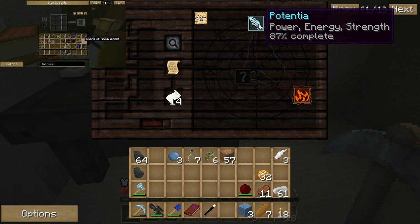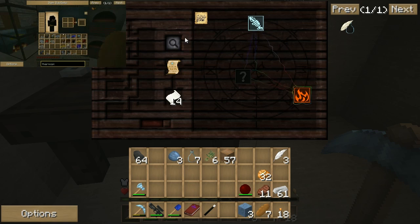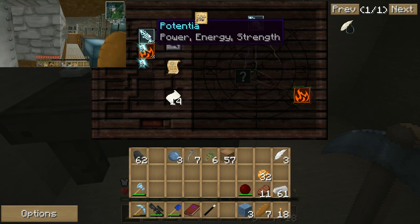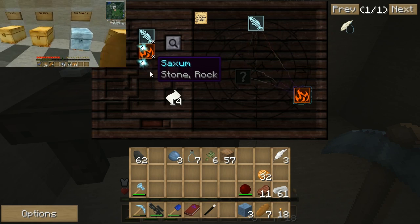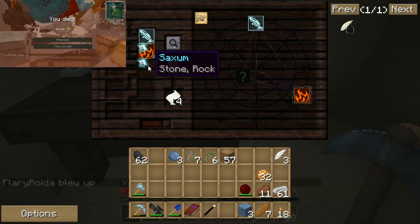Oh my god! I know! So let's finish off the Potentia with the coal we have here. Also, as you can see, over here on the left, the Saxum, which is the bottom one — the rack thingy — has gone dark. That means it's not used in this research. If you're just researching random things...